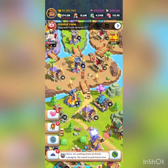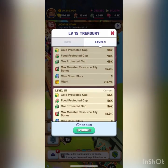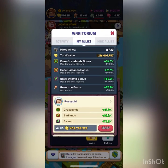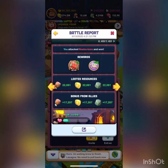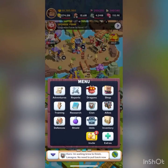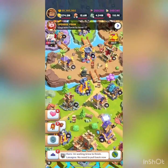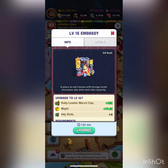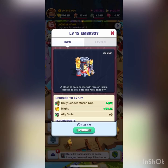Numbers two and three for me are tied — it's going to be the Treasury and the Embassy. Only every five levels matters for these. For the Treasury, every five levels you get added max monster resource ally bonus. Basically, it increases your resource bonus from mines. Whenever you attack a monster, the ally bonus increases how many looted resources you get. For the Embassy, it's similar except it adds an ally slot. Ally slots are really important later on in the game.